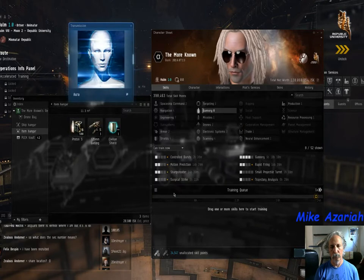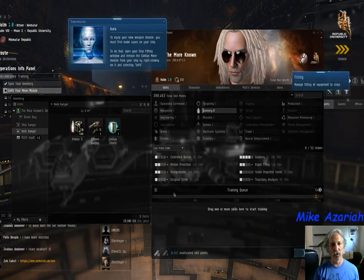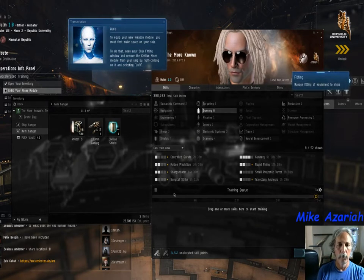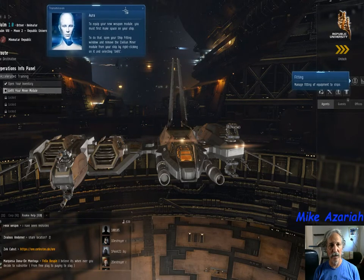Congratulations, Captain — you've now trained the required skills to operate both your new weapon and repair modules. In the bottom corner I still have 24,000 unallocated skill points. To finish the lesson on skill books and skill training: hit Alt-X to open the character sheet.